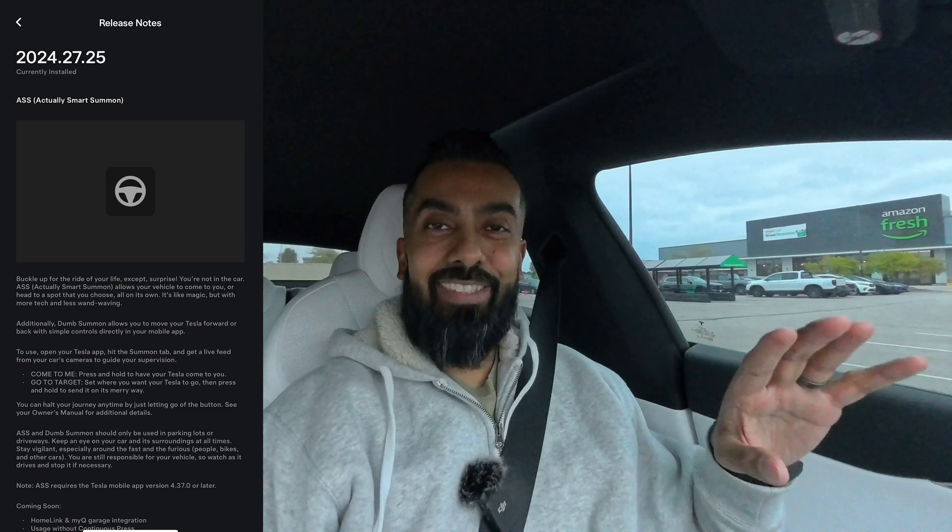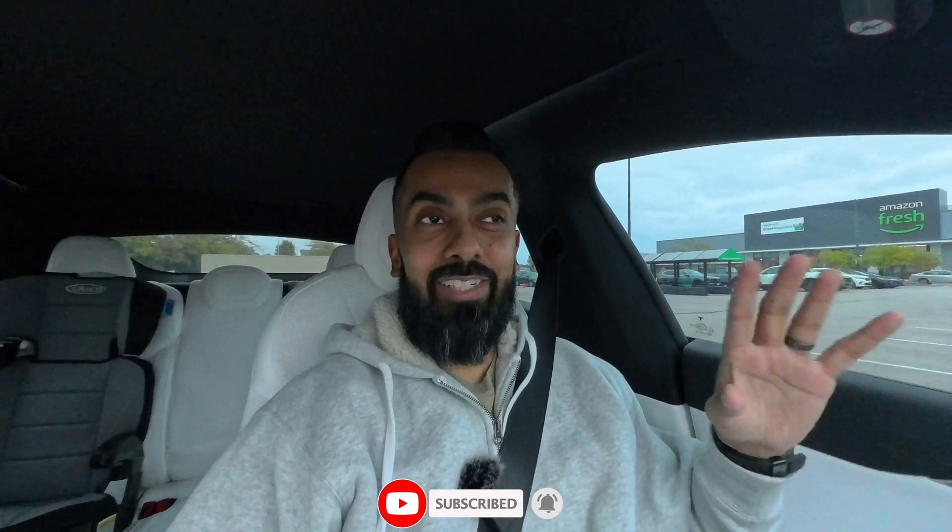Alright, welcome back. So first things first, they actually call it Actual Smart Summons — A-S-S. Tesla actually called it that and is going with it, which is pretty cool. They've done things like that before with acronyms. So Actual Smart Summons is what Summons used to be — you go on your app, pick a place, set a target, and the car comes to you. Now there's also a second mode called Dumb Summons, which basically moves the car back and forth — coming out of a tight spot, backing out of a garage, that kind of thing.